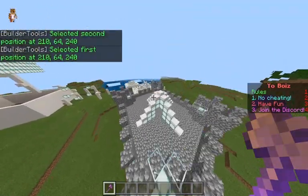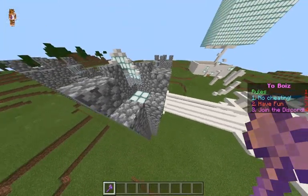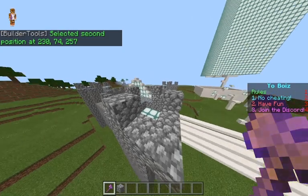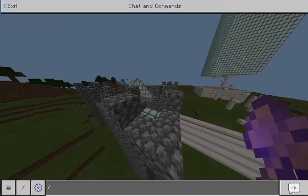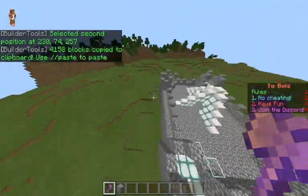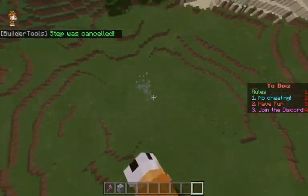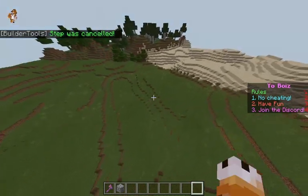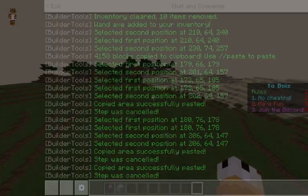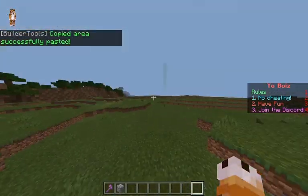Left click on the first position — that's where your selection starts — then move diagonally in a square pattern and right click on the second position. As you can see, it selected my second position. Then do slash slash copy and I've copied this whole structure. Now do slash slash paste and the position where you're standing will be the edge, so as you can see we just copied the castle right over here.